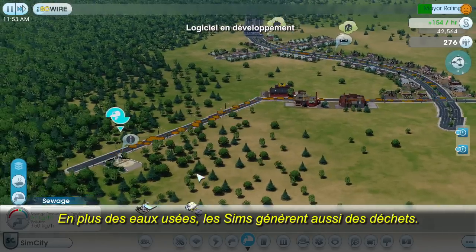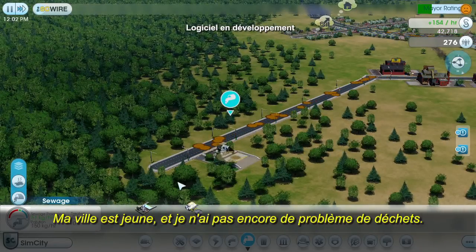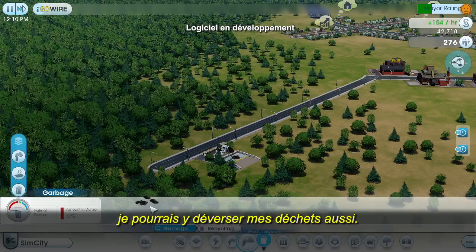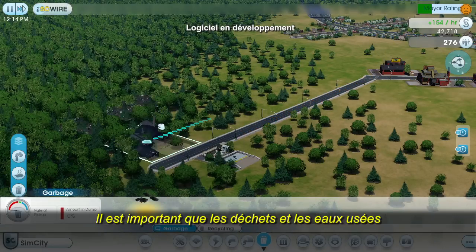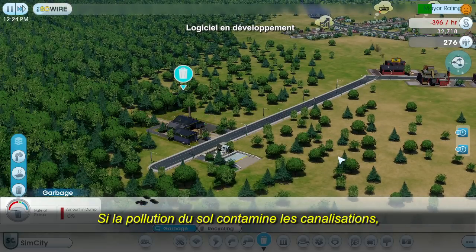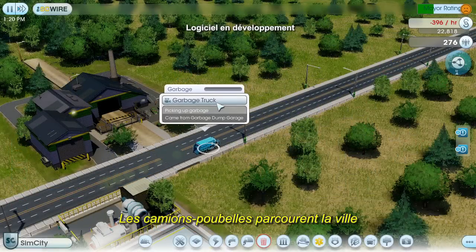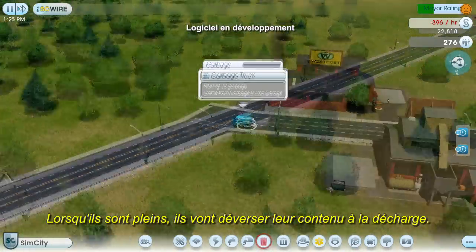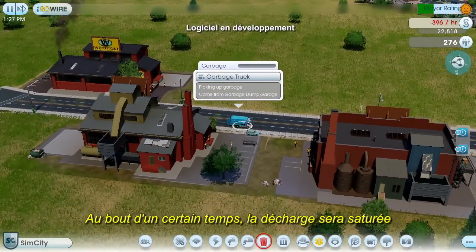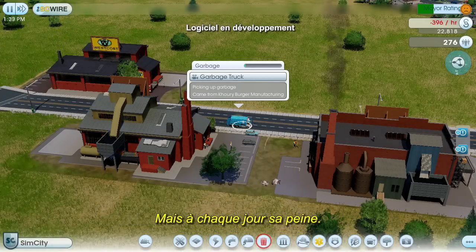In addition to sewage, Sims will also generate garbage. My town is still young, so I don't have a garbage problem yet. But since I'm already polluting this corner of my town, I might as well place my dump here too. It's important to make sure that you keep your garbage and sewage away from your water supply — if the ground pollution gets into the pipes, your entire city could get sick. Garbage trucks will drive around town picking up garbage cans and dumpsters. When a truck gets full, it will return to the dump and unload. Eventually the dump is going to fill up, and then I'll either have to expand it or start burning the garbage — but that's a problem for another day.